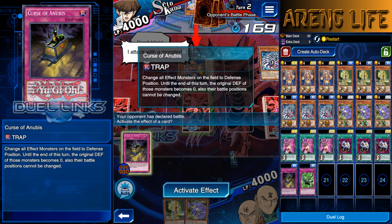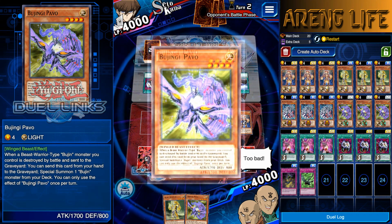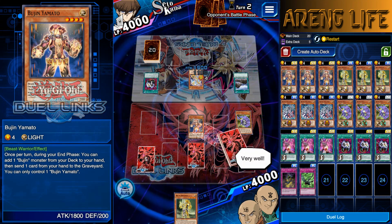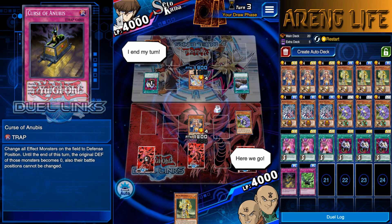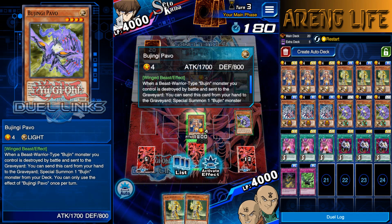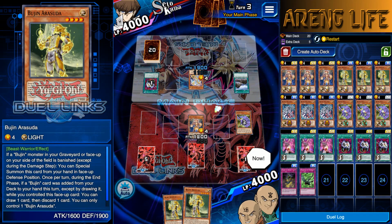I'm gonna let him take it and then activate Pavo. This is better because we thin out the deck so we get to draw better cards and we still have our Bujin on the field. He's gonna summon Blue Eyes eventually so Curse of Anubis is gonna be useless against Blue Eyes. Let's draw - we got Arasuda. I need to check - you can only control one Bujin Arasuda. I'm gonna normal summon him.